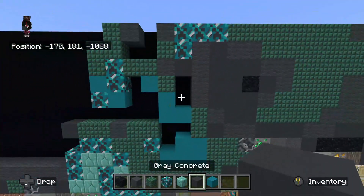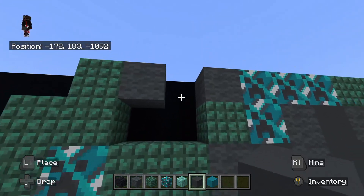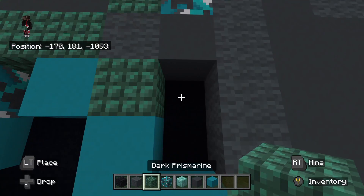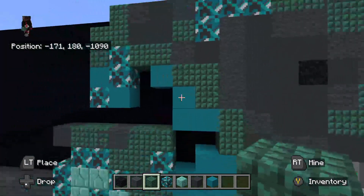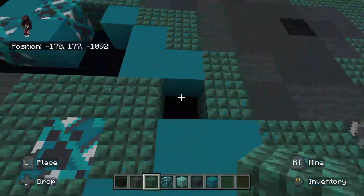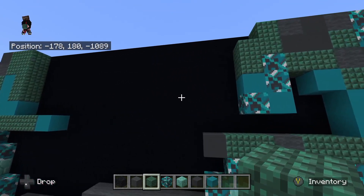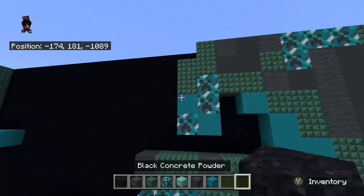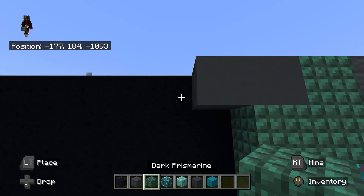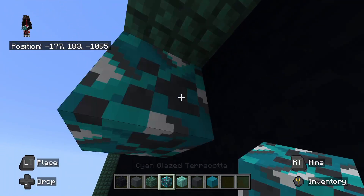Fill in the gap up at the top left with gray concrete. Over here, this small gap to the right — fill it in with dark prismarine. And the gap below, fill it in with dark prismarine. Then go up top. To the left of that dark prismarine at the very top, place gray concrete to the left — one, two. To the left of that gray concrete up top, place dark prismarine. To the left of that dark prismarine, place cyan glazed terracotta going down three — one, two, three.